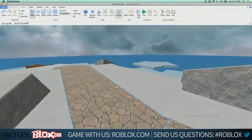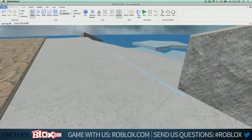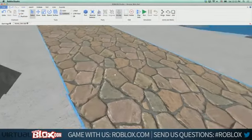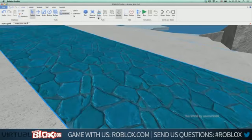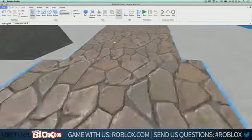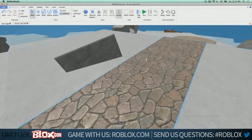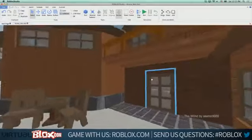We have a lot of stone-type materials — slate, concrete, snow, pebbles, marble, and granite — but people wanted more. So we're giving you cobblestone. An interesting thing about cobblestone is that it has built-in color variations. You can still recolor the material, but even if it's gray it has a bit of variation that makes it look more interesting. It also has high-quality specular details, and we expect to see a lot of this material in games.